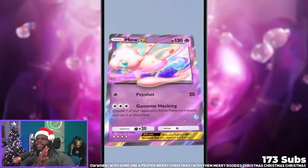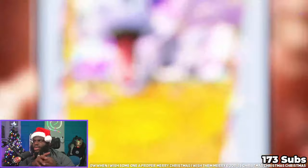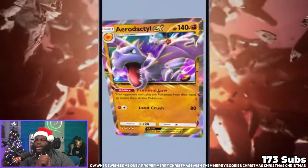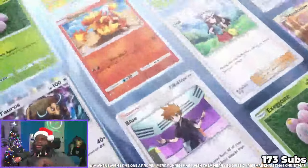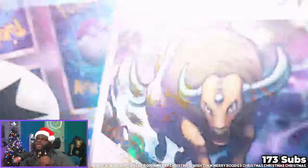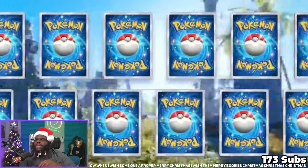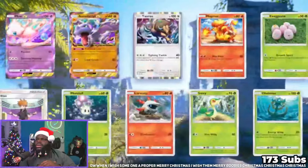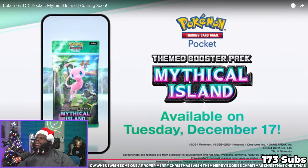Mew can actually deal damage now — or better damage, and it can deal damage earlier too. This card only needs two energy, and one of them is fighting. It's no longer a normal type, but it is going to be weak to lightning and many different things. I saw Tauros in there too. I want to pause it so bad but we'll go back and pause it after.